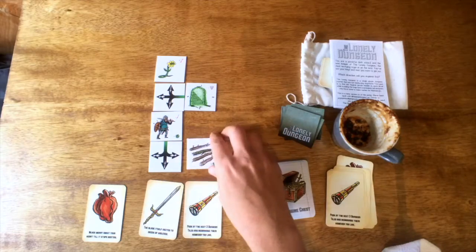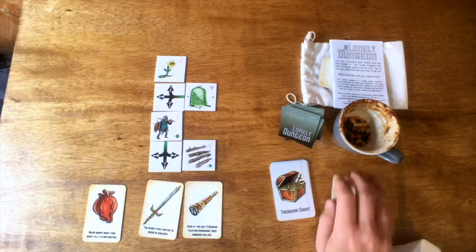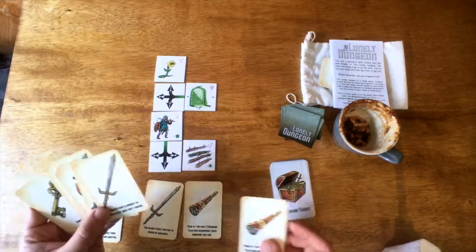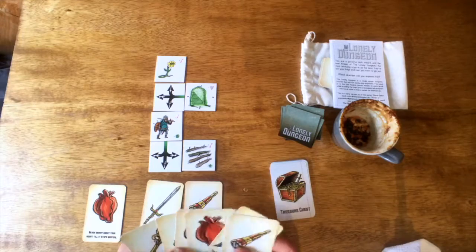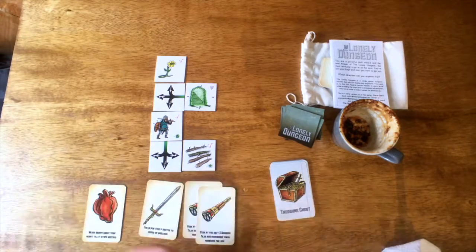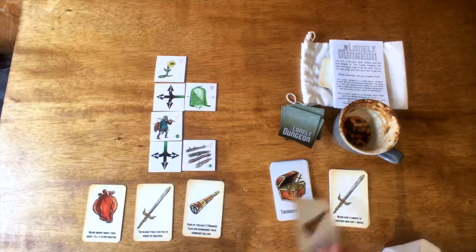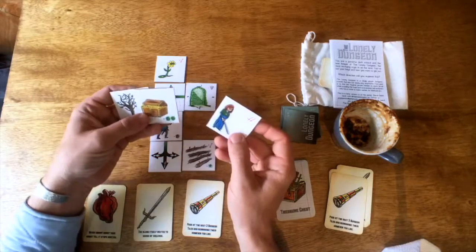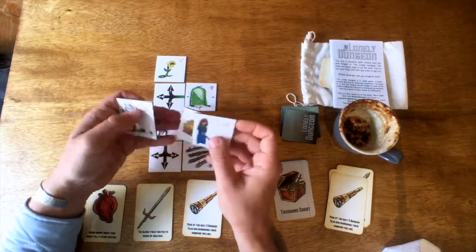Otherwise, you never shuffle the discard pile back into the deck. The bonuses always line up from whatever direction you're coming from, and there are going to be symbols on the arrow. If you choose one of those directions, you get a bonus key or sword for that very next turn — that's not additive though. You don't get to keep track of that and use it three turns later. It's only good for your very next turn.